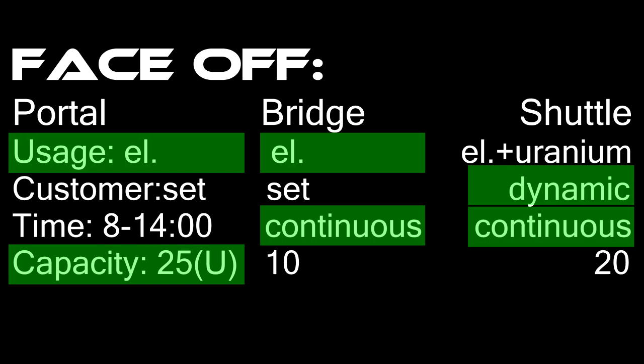The fourth thing is capacity. The trading portal has a capacity of 25 if upgraded, the bridge has 10, and the trading shuttle has 20. But this is per unit, so you could theoretically be doing 18 of each type of good with one trading shuttle.